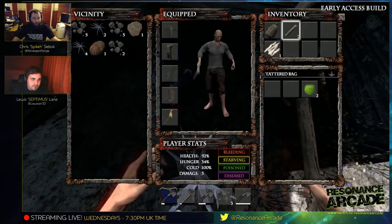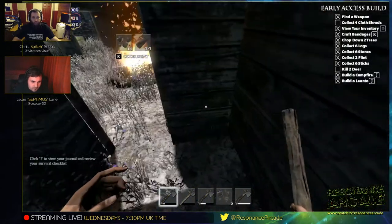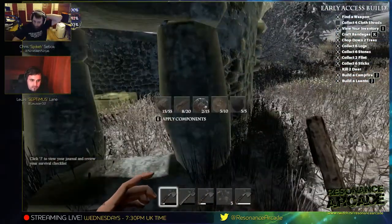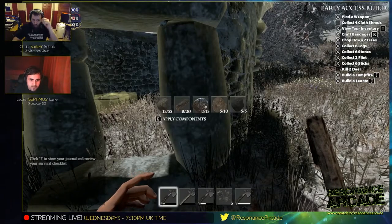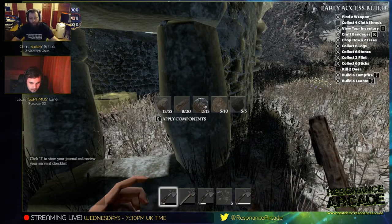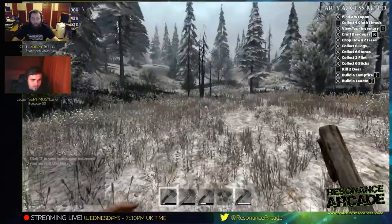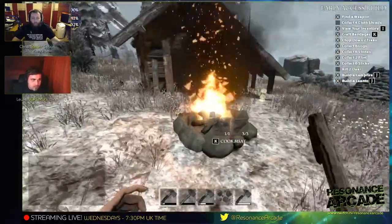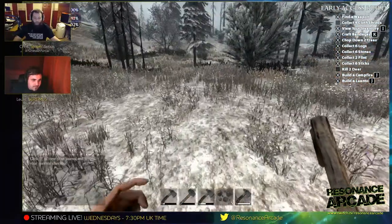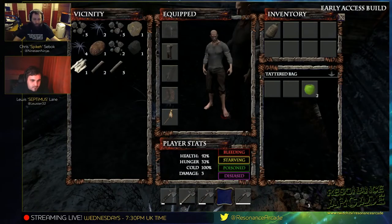I want to drop everything else that you've got so you can collect as much as you can. What do we actually need? We need lots more wood, loads more stone, and a fair few more low-quality and medium-quality component iron stuff. I'm ready to go out whenever you are. Oh shit, I'm running low on food — I'm seeing some berries. I'm gonna have to try and find some berries, that's my next priority.